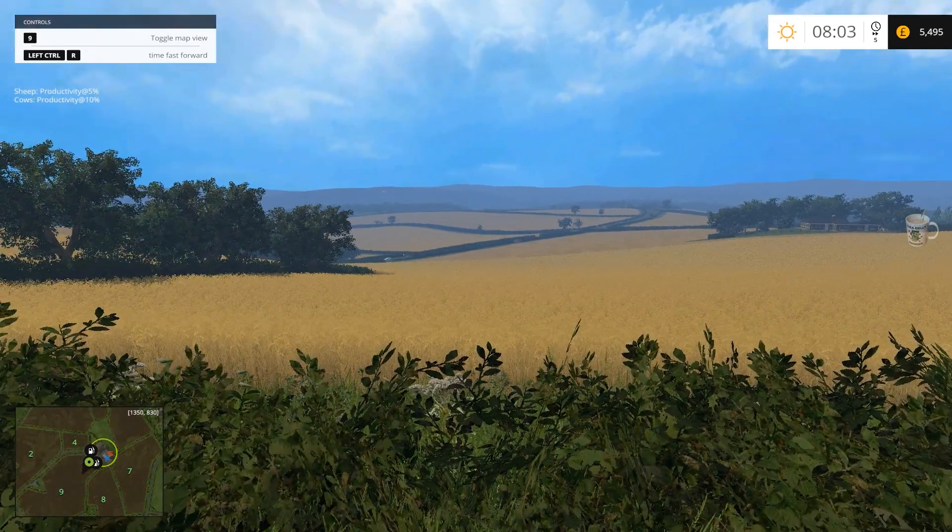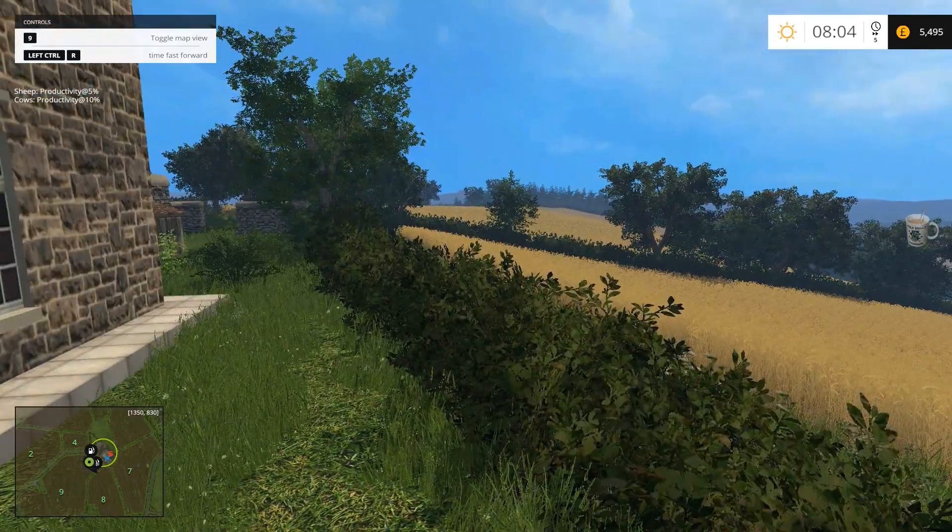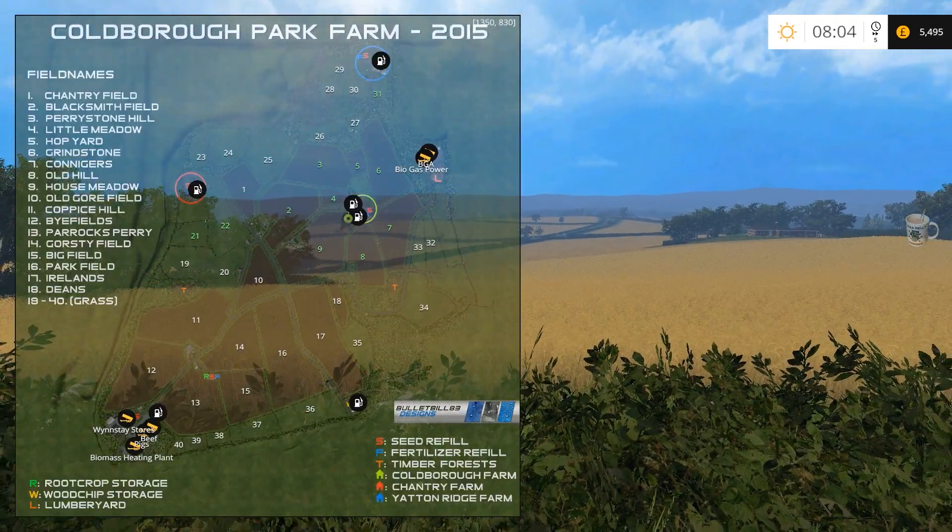Hi guys, T Belly here. I've just been given the new map Culbera Park Farm by BulletBull83 and I can't wait to get on it. He's made some modifications. To the north you've got Yatton Ridge Farm — the blue circle at the top — that's where your cattle and pigs are kept. To the right at the top you've got a biogas plant and a lumber mill. Chantry Farm is the red circle on the left, and Culbera Farm is in the centre green circle. There are changes throughout, including down at the village Wednesday Stores, and I'm going to take you through it all.